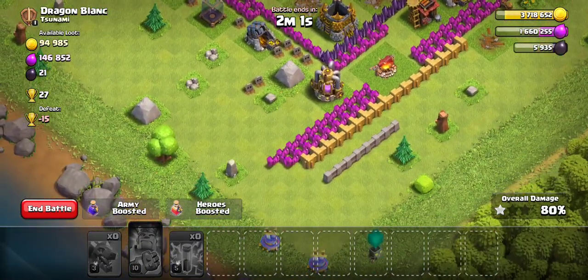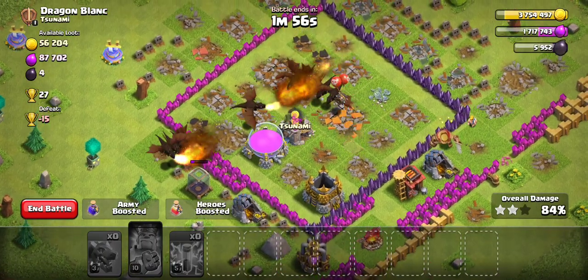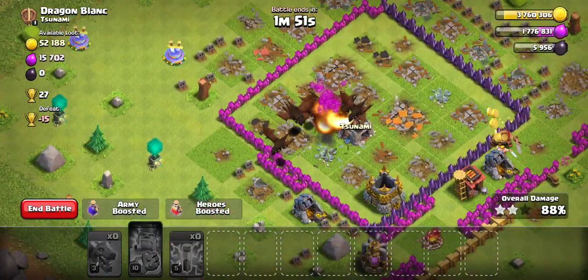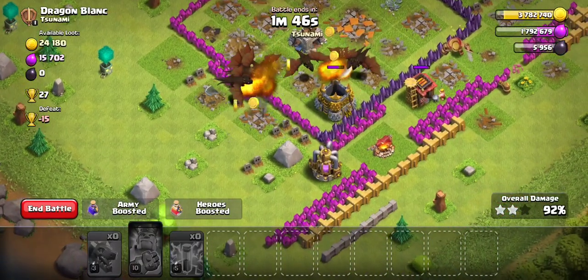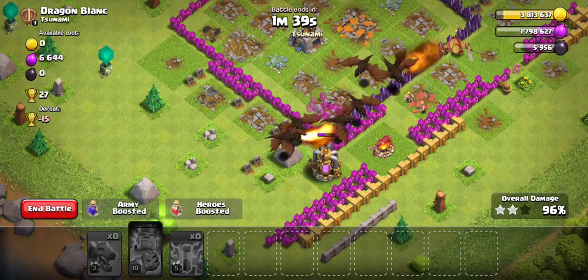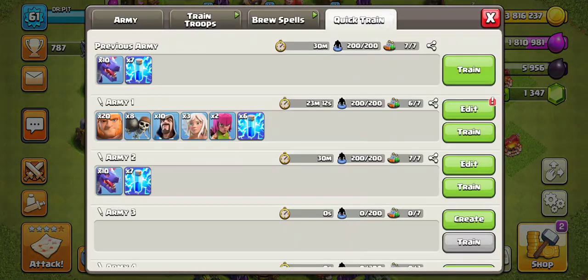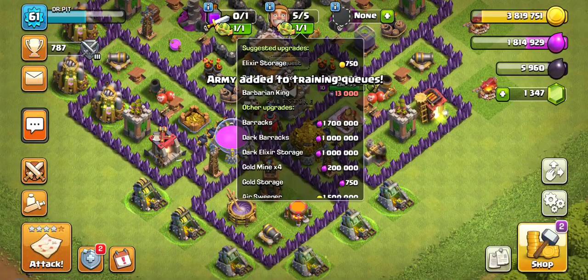You win — easy. It's like you just won. Let me tell you why dragons: dragons have a lot of hit points, they take a while to kill — especially without air defenses — and they also do a lot of damage. They do splash damage, which doesn't mean much in raids like this because they will always go for one target at a time. They're not like Valkyries — not that Valkyries are really smart either, they're also kind of dumb. But you know what I mean — they're pretty decent.